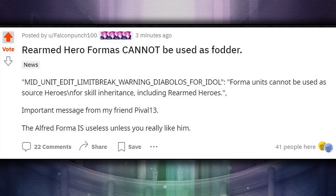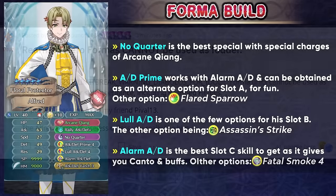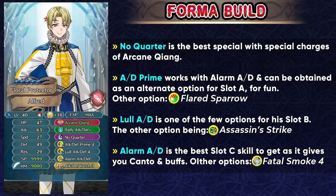Unfortunately Alfred is not going to be giving you as much value as you'd think a rearmed unit would give you. If you still want to get Alfred, these are the skills you can try to get: No Quarter is going to help you nuke with the special charges of Arcane Xiang, and you can also run Attack Defense Prime as an alternate fun skill, even though you're probably just going to run his exclusive skill. You can also try and get Flared Sparrow. For slot B, there are not a lot of options for slow cavaliers, so Attack Defense is one of the few options you can try to get. If you want pre-combat damage then Assassin Strike is a good skill to pick up. For slot C, Alarm Attack Defense is the best slot C skill to get because you can get the Canto 1 status, and Fatal Smoke 4 is also an option to stop healing and non-special miracle effects. Even as a one-off copy he's not all that tempting — he doesn't have access to a lot of skills and you don't get the value out of him as a rearmed unit.